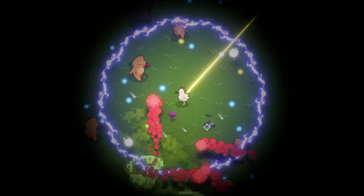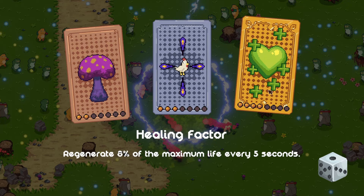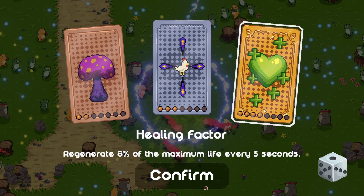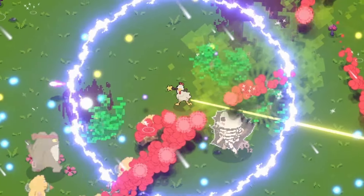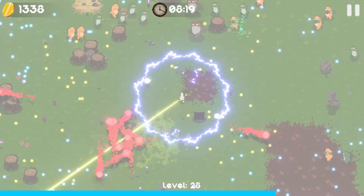It's getting hairy. The regen seems to be working, so let's upgrade it to 8% of our max life every couple of seconds. There's another boss frog - and the apocalypse has gone off again.